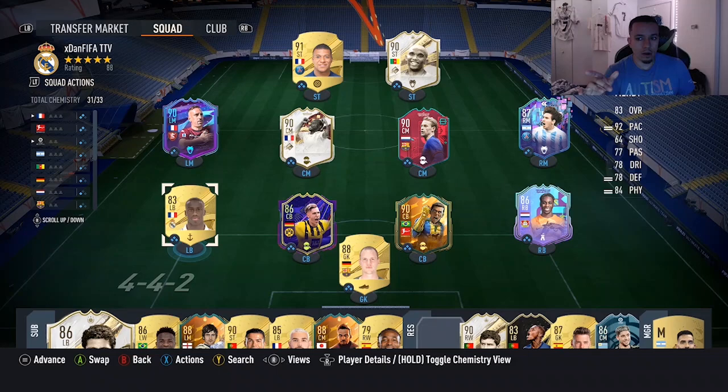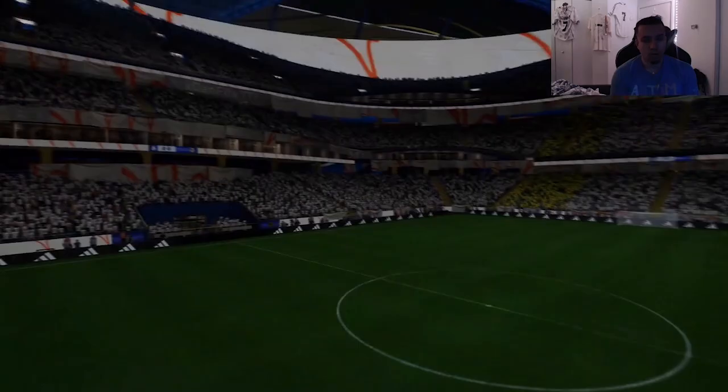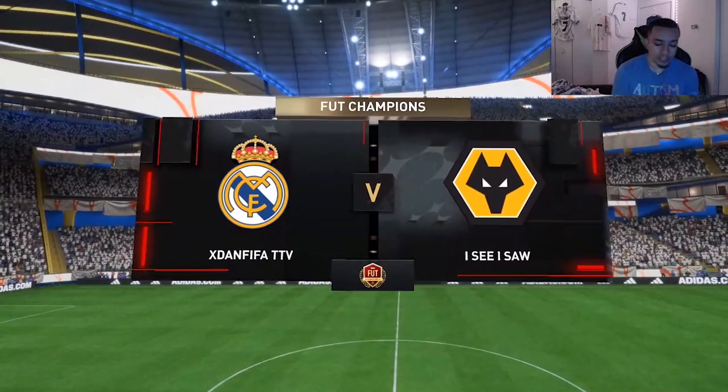The team we're going to be running with Frimpong in game is a 4-3-2-1, with him as a right back. We want to see how he transitions in offense, how he tracks back on wide balls, and whether he gets bodied with this new card. At the end we'll compare the new stats to the inform. Let's play some champs games — I hope Frimpong is really really good. Here we go, game number one.